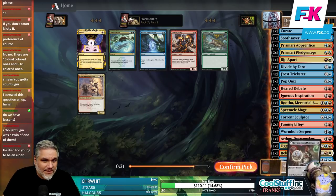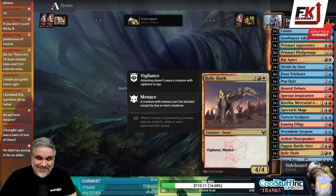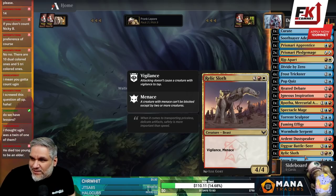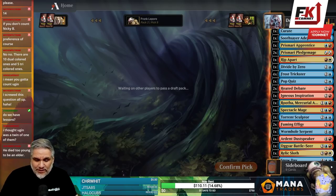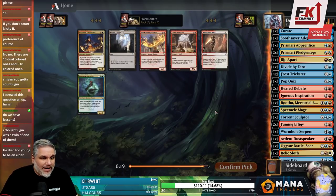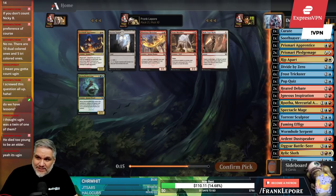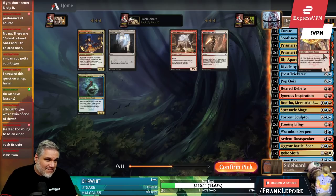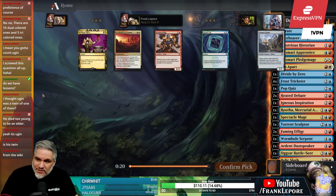Oh, Environmental Science is nice — that lets us get that Plains. Number 1 would probably be Dragonlord Ojutai — big fan of Dragonlord Ojutai. Number 2 would probably be Dragonlord Atarka, solely because he sees significant play in formats like Cube and I've played him a good amount. So I'd go Ojutai, Atarka.